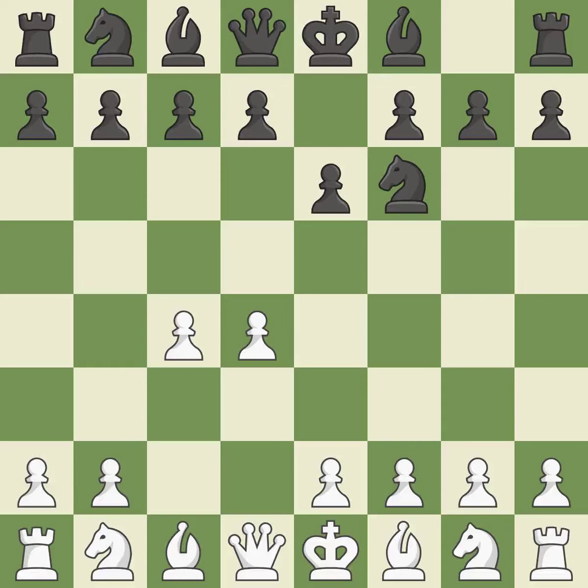The move e6 creates a line for the dark-squared bishop, sets up a rapid castle, and prepares to push a pawn to d5 and recover the piece if it is taken. Nc3 develops the knight to fight for the e4 square and to control d5.